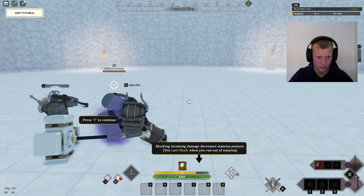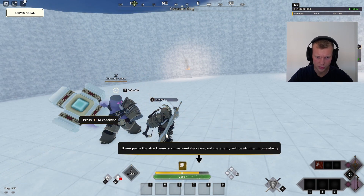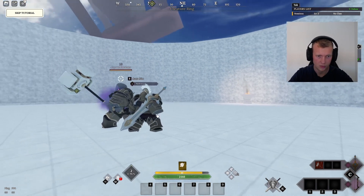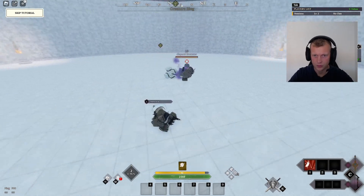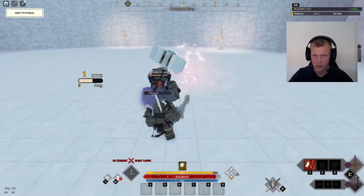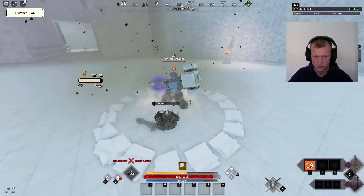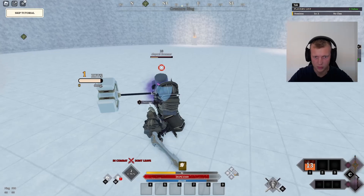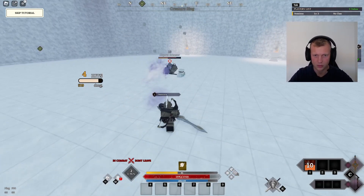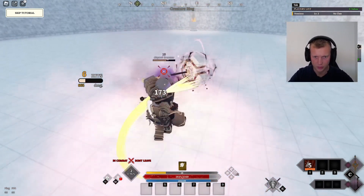We've got to defeat the creature to awaken. Press F to parry - if you parry the attack your stamina won't decrease and the enemy will be stunned momentarily. SQ to dodge. Ouch, we couldn't dodge that one. Oh, we just parried him! We parried again, he's stunned.